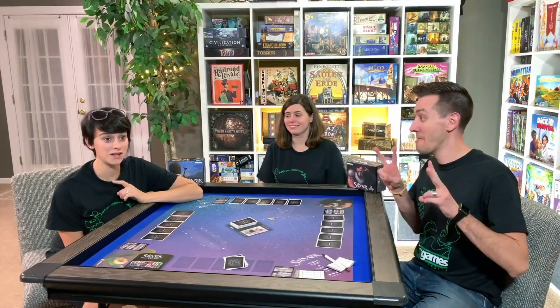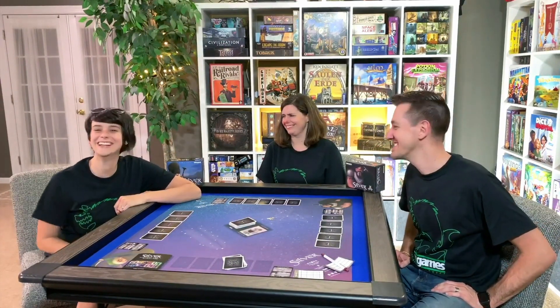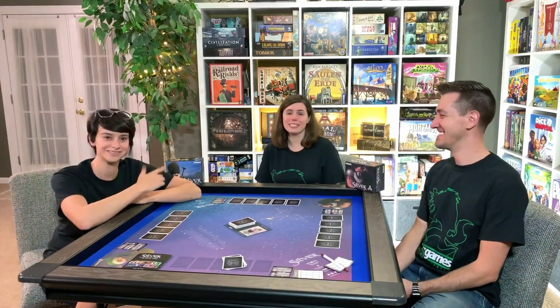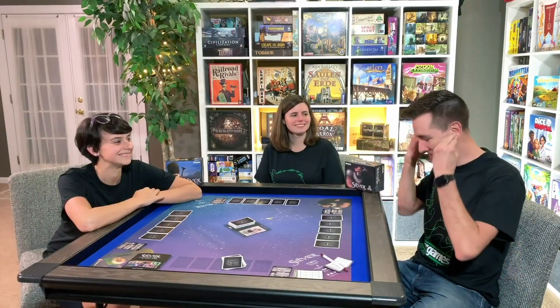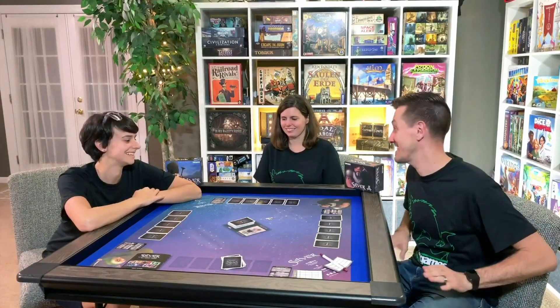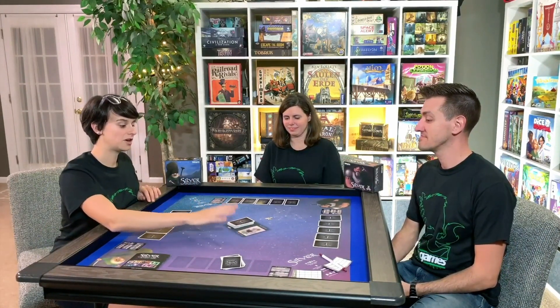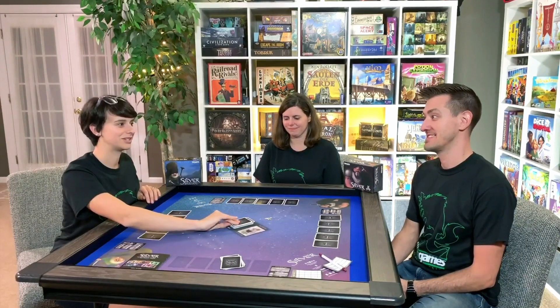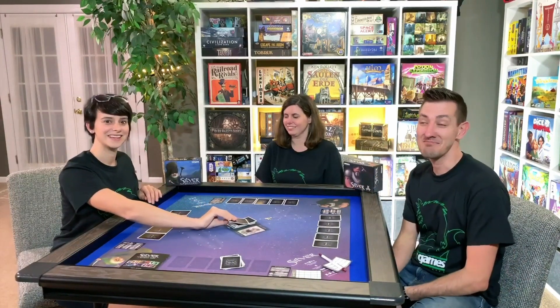Now it's time for the second group to play. Whoever wins that group will come back for the head-to-head championship match. Sarah won the first group. Players Katie, Melissa, and Will are ready to jump in. They watched the first group, so they've learned some strategies. Will jokes about channeling his inner Dan and hoping the lucky chair helps him out.